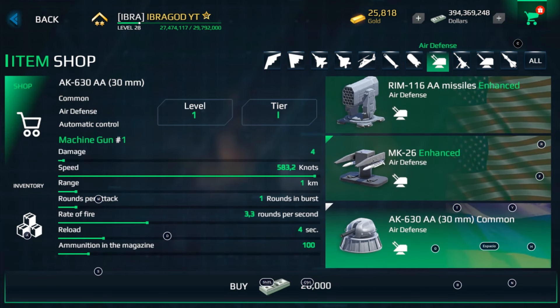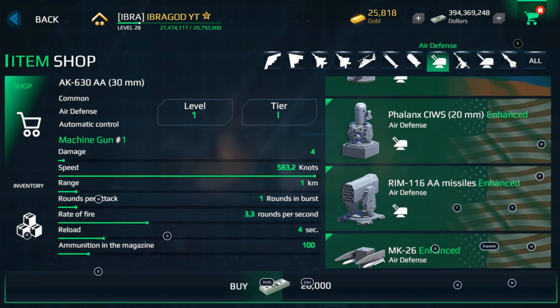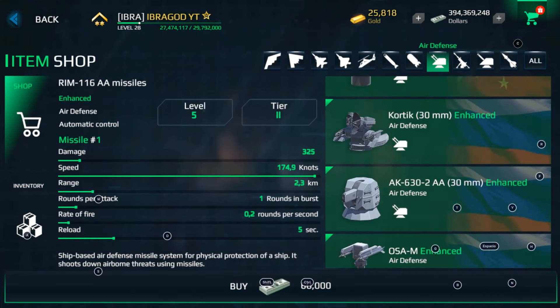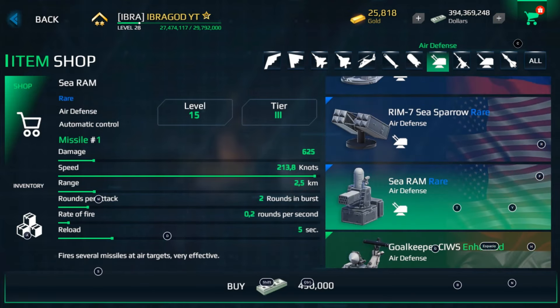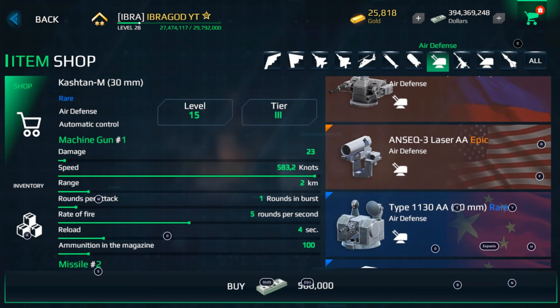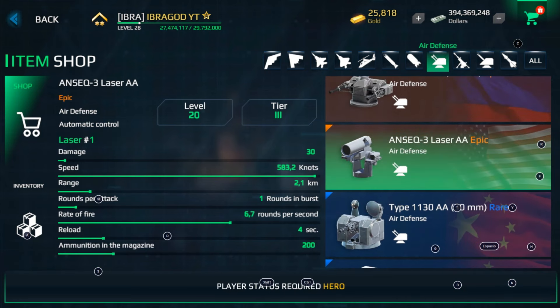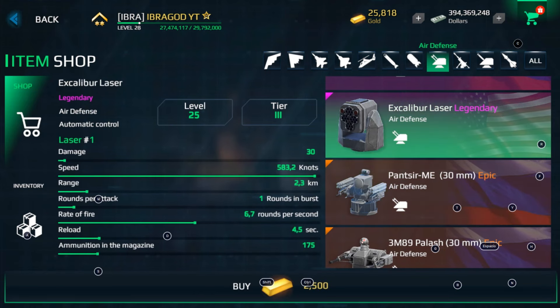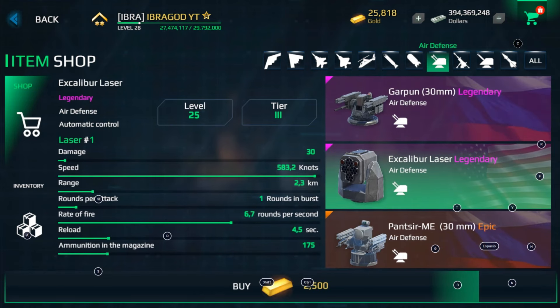Then we go to the air defense. You can find a lot of air defense for tier 2, and also for tier 3 equipment. There's a wide variety of air defense types, including laser air defense that you can buy with gold and also with art coins.